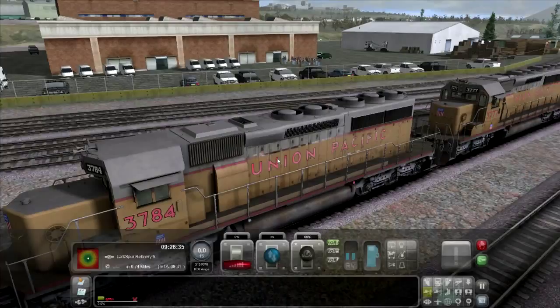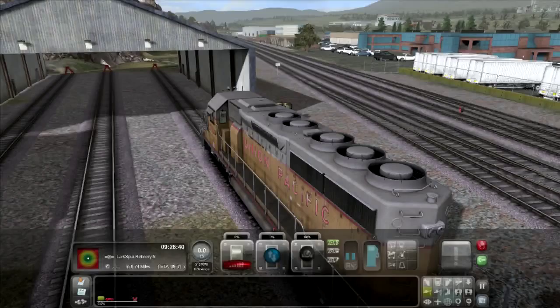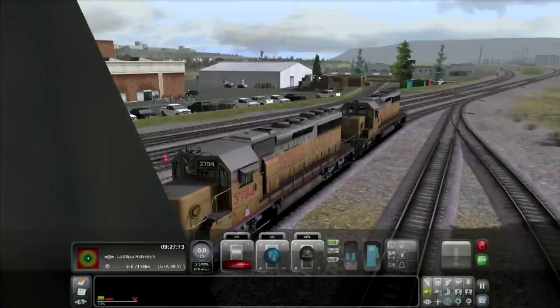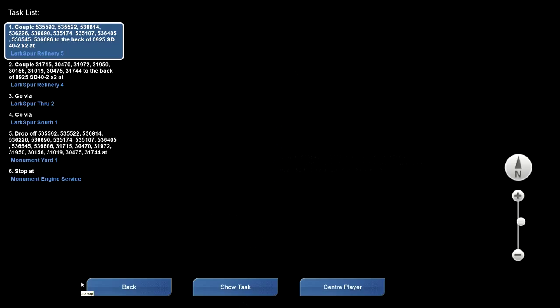I've got two trains — two locomotives connected here. If you don't know what you have to do, check the bottom left of the screen. It says I have to couple to Lake Spur Refinery 5. I have no idea where that is, so I need to locate it. Go to the map by clicking the map button.